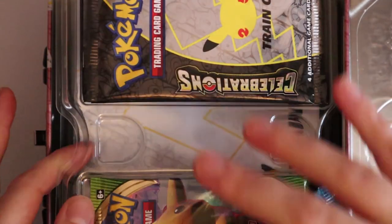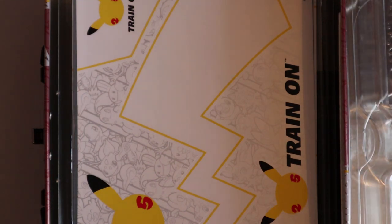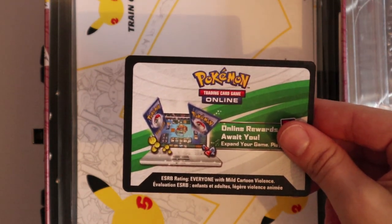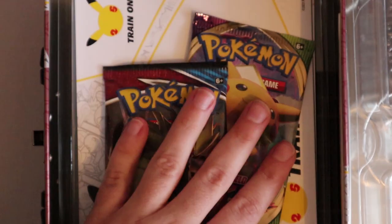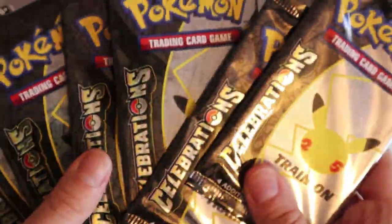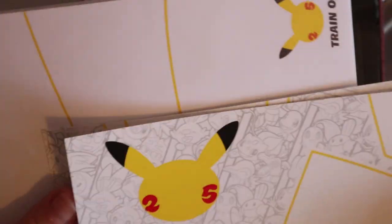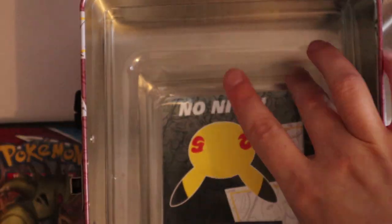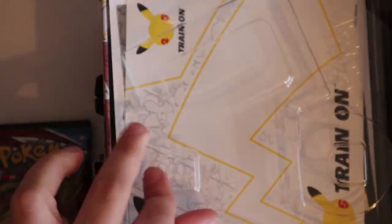The code card is in there — yes it is. So much plastic! The code card will get you the promos I think. We got just two extra packets — I thought it was more. We got six Celebrations packs, stickers, a notepad, a mini portfolio which I never use, and the information sheet about the promos with a bit of history about the era they're from.